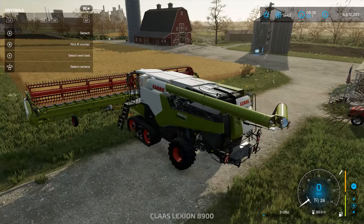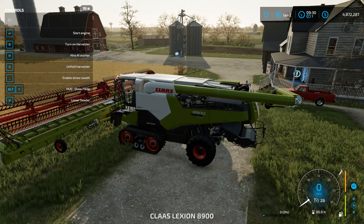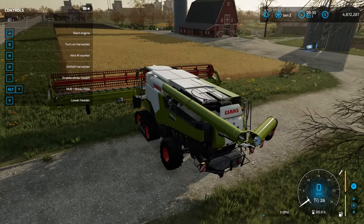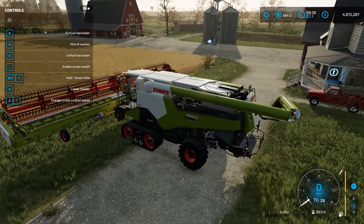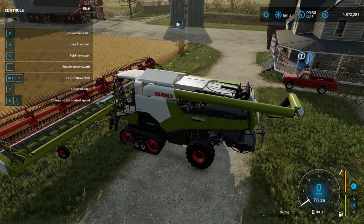Let's go ahead and hop in here. The first thing you're going to have to do is unfold the harvester — look over your controls, it will tell you exactly how to do that. I always forget we've got to start the engine first; it wasn't like that on FS19, it's something I've got to get used to. So let's unfold the harvester — there it goes.